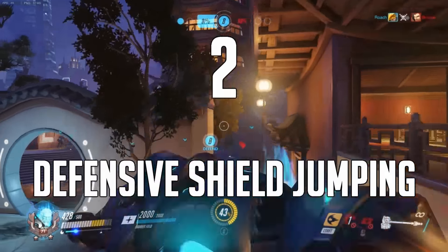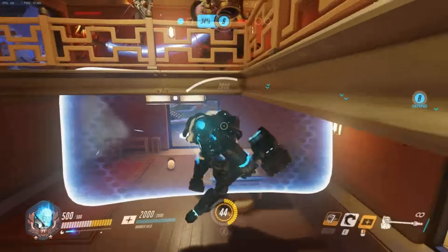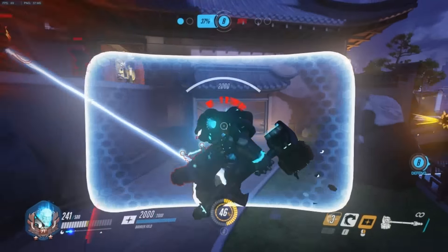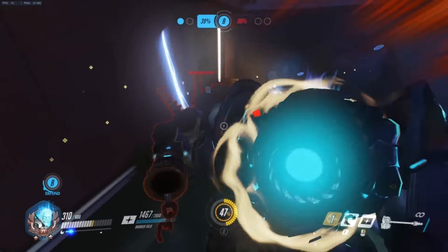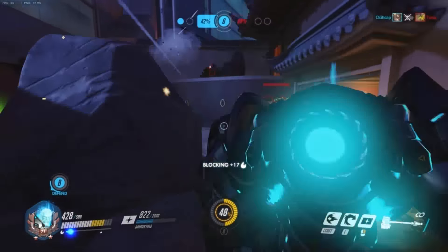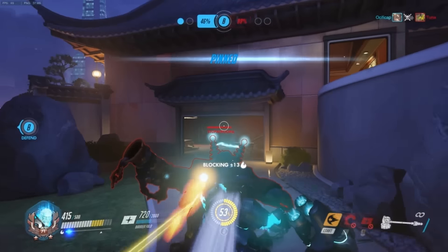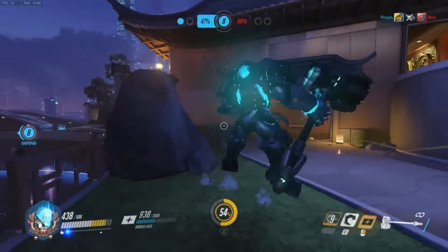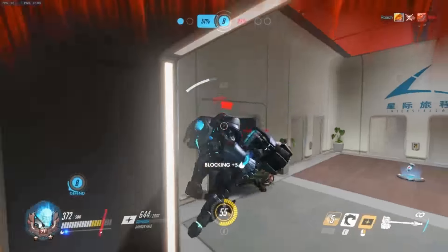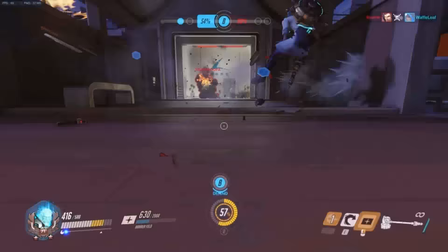Number 2. While I know that jumping into your shield isn't necessarily a new tech, I have found a new use for it. Much opposed to using it to blitz the enemy as I recommended in Reinhardt's first tech video, you should use it to escape when you're in deep. This entirely changes Reinhardt when he's on the defensive, from being a slow walking shield that enemies will easily get within, to someone that's moving as fast as they are while being protected about 75% of the time. Depending on your health, it is very frequently a guaranteed escape.